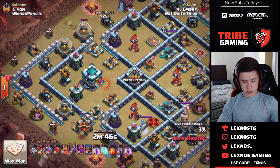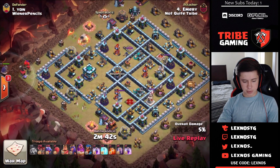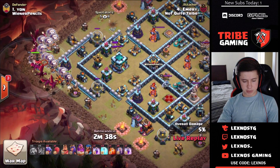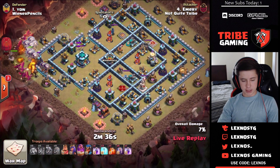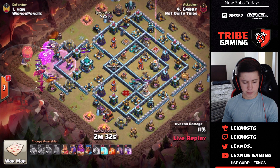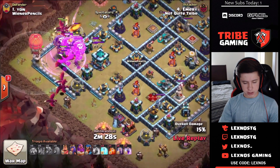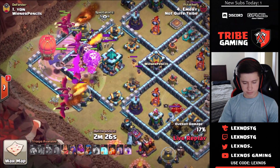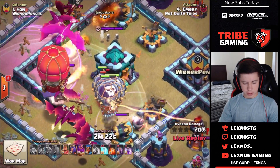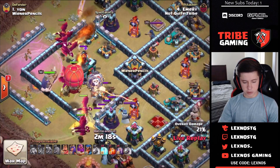They'll still get the storages though — nicely done with the sneaky goblins. Starting off with an air warden and then all the balloons and dragons behind. Not wasting any time — the heroes will come later. But the funnel's not fully made and some dragons are splitting off. Headhunters come out of the CC going to try to snipe the warden — one goes down, the other goes down, getting one shot off on the warden.